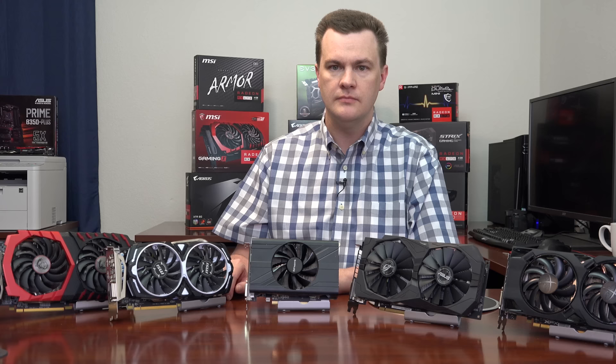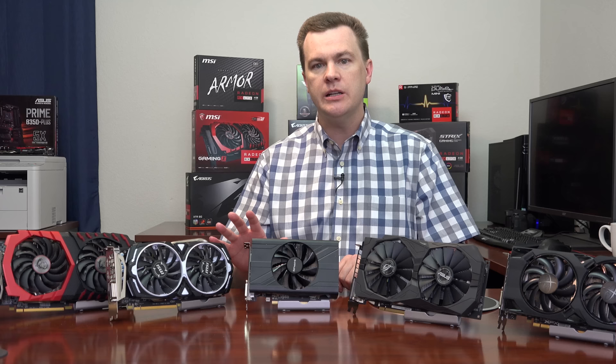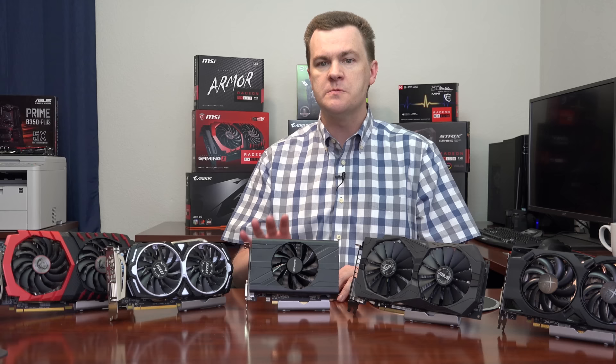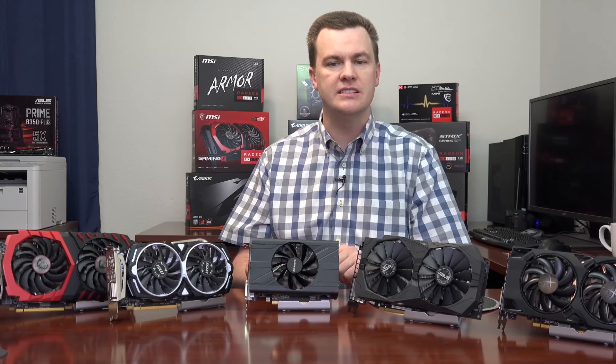So what is an RX 570? It's a slightly cut-down version of an RX 580 — about 10% slower. They're roughly equivalent in performance to the GTX 1060 3GB card. They are much faster than an RX 560, as I'll show in the benchmarks later. You can find the RX 570 starting at about $160, running up to about $200 for large cards like the Gaming X with two fans and an oversized heatsink.